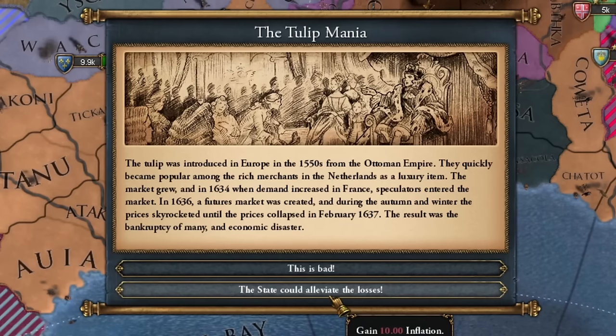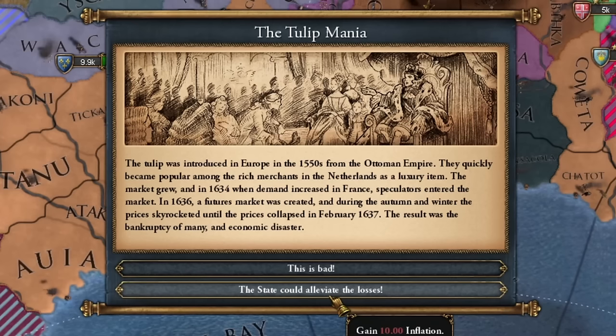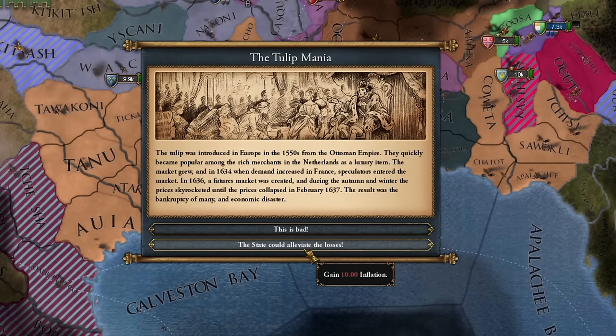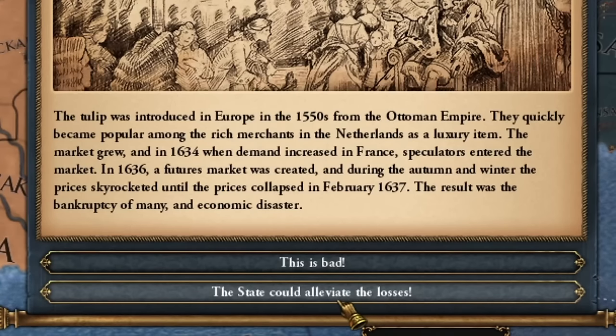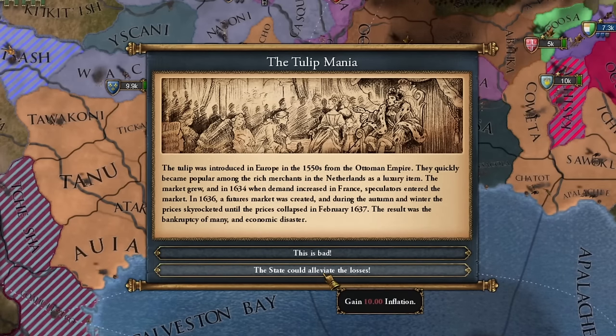The tulip mania! The tulip was introduced in Europe in the 1550s from the Ottoman Empire. They quickly became popular among rich merchants in the Netherlands as a luxury item. The market grew, and in 1634, when demand increased in France, speculators entered the market. In 1636, a futures market was created, and during the winter, prices skyrocketed until they collapsed in February 1637. The result was the bankruptcy of many — an economic disaster. I'll handle inflation faster.